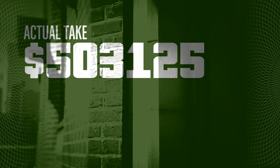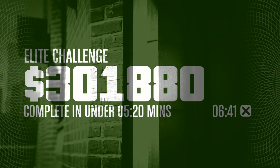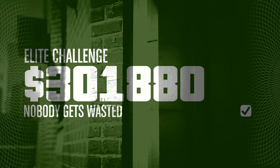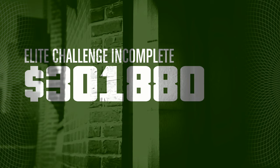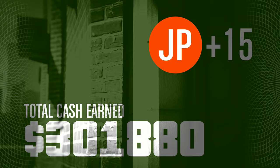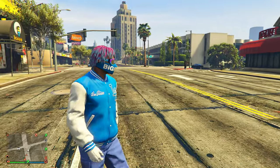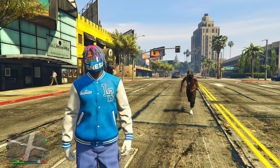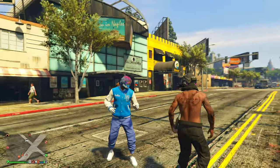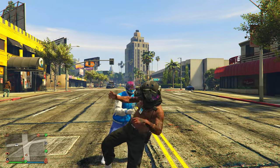Here's the money I ended up getting: the potential take is $503,000. We sadly did not do the elite challenge — if you complete the elite challenge you get a little extra money. But even without it, here's how much I got: $301,000, just like I said. If you do the math, it took me around 18 minutes and doing this back to back I could be making anywhere from $1 to $1.2 million every single hour. As for how long it takes for Lester to call you back, it takes maybe five minutes max, and then you go back to your apartment and start up the exact same Fleeca Job Heist and run it back to back. You're making $300,000 every 20 minutes, so this money method is super overpowered.